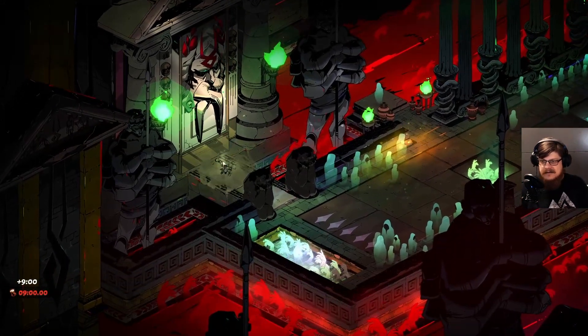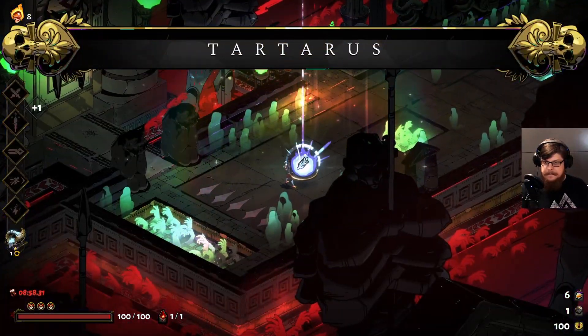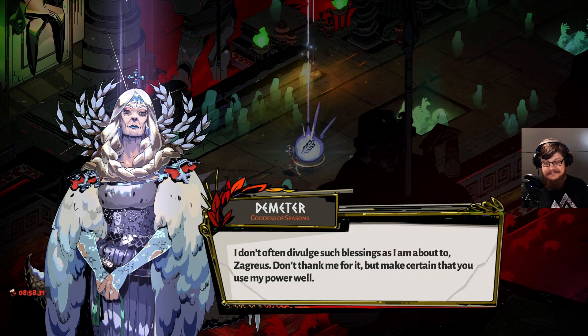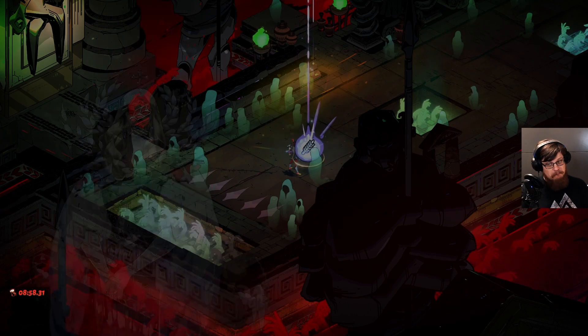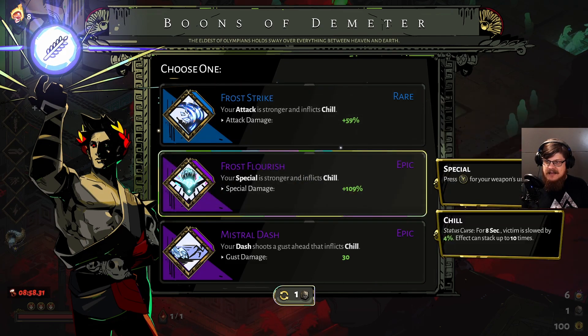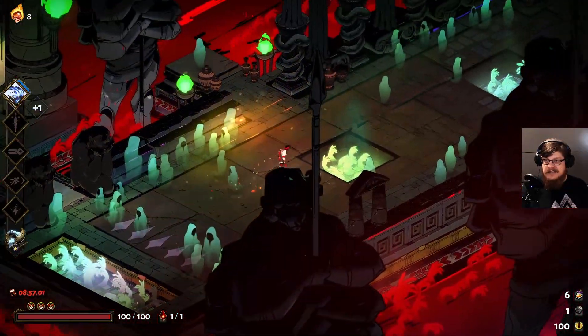Let's see what we get on our very first boon. [Demeter:] I don't often divulge such blessings as I'm about to, Zagreus. Don't thank me for it, but make certain you use my power well. One rare and two epics. Special strong and inflict chill — nah, I think we want to take the Frost Strike. It's the only one that's not a higher rarity, but rare is still very good and I'm entirely okay with that.